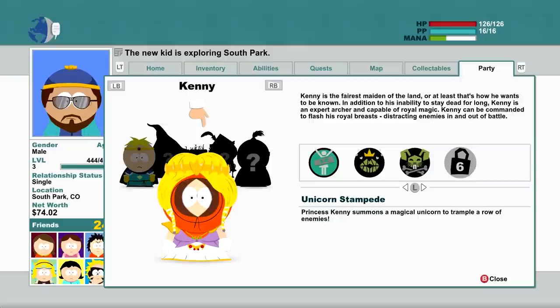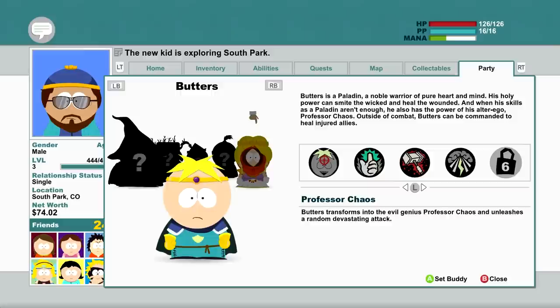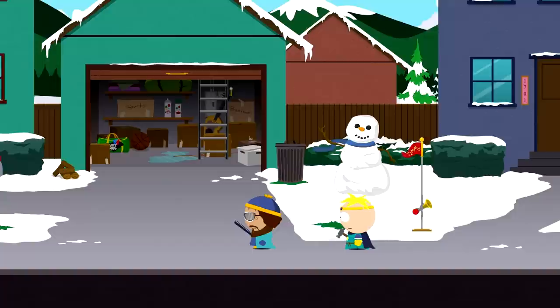At level six he gets a summon — summons a magical unicorn to turn poo on a row of enemies. And Butters: Born Victim — so innocent, he naturally makes people want to punch him; enemies are twice as likely to attack him in combat. That's just amazing. He's got his heal, Hammer of Justice, and at level six he gets Professor Chaos — Butters transforms into the evil genius, unleashes a random devastating attack. I'm just going to stick with Butters. He's just so good; his heal works so well together with my being a mage.